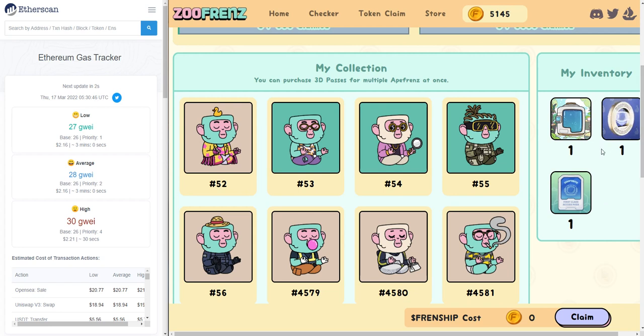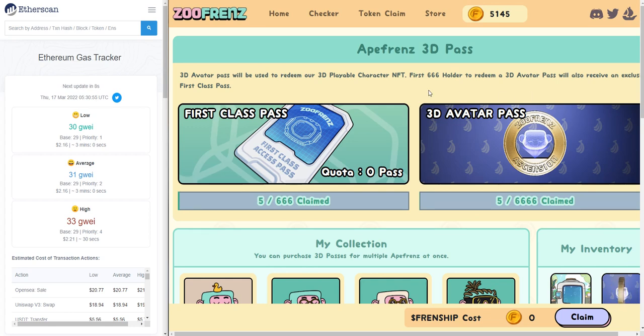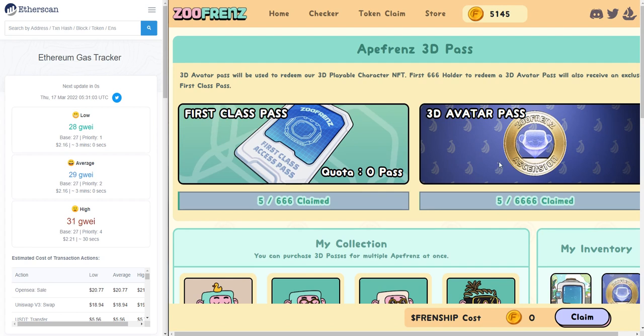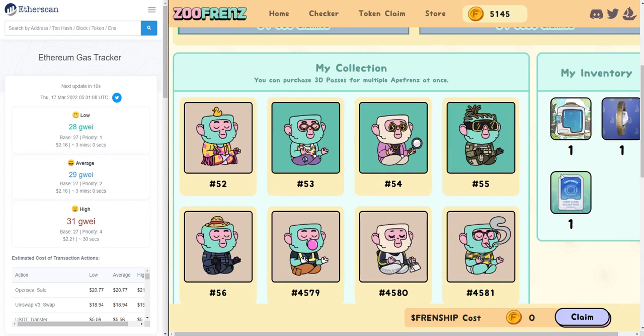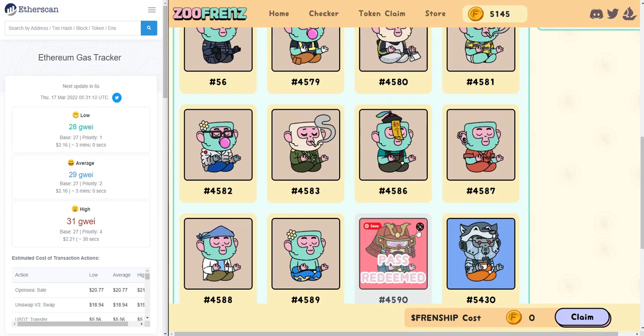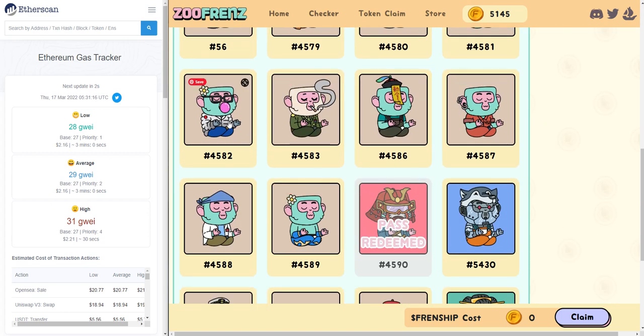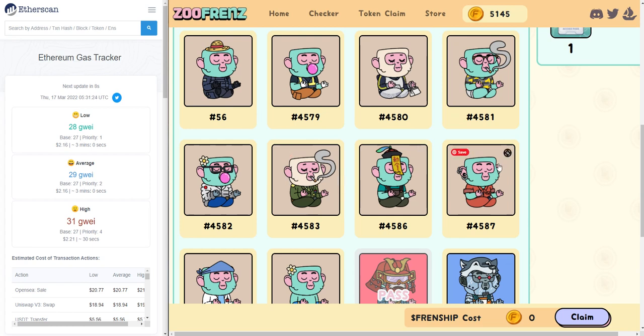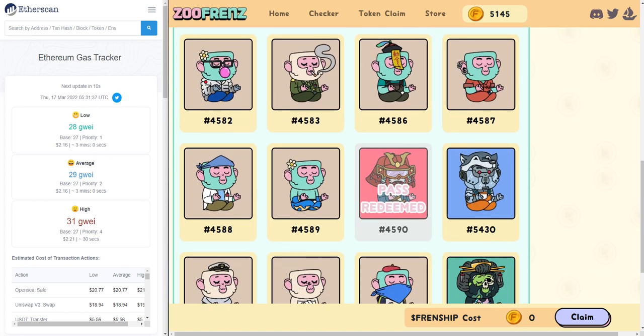A little bit more about the 3D token — the way we have designed it is this 3D avatar pass is cross-compatible with any NFTs. So you can sell this and trade it with your friends. The 3D avatar pass NFT itself is not bound to the NFT you used to mint it. So if later on I want to use this guy with the 3D avatar pass, I can do that. If you want to grab one on the secondary market on OpenSea later on, you can also grab it. It's compatible with any zoo friends basically. I hope you guys have fun with this new system that we have been building. Good luck everybody, bye.